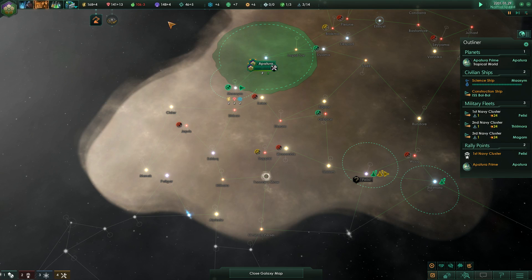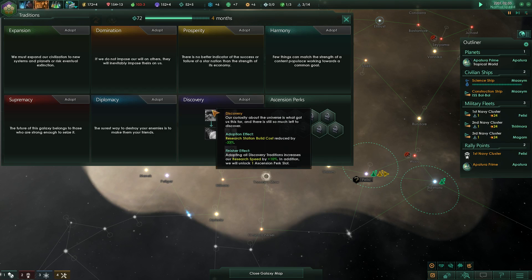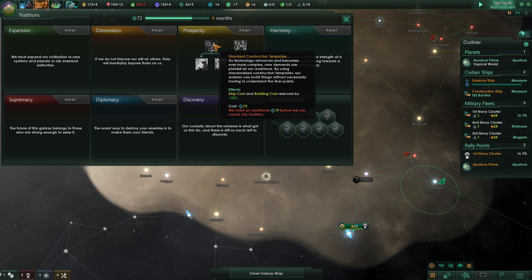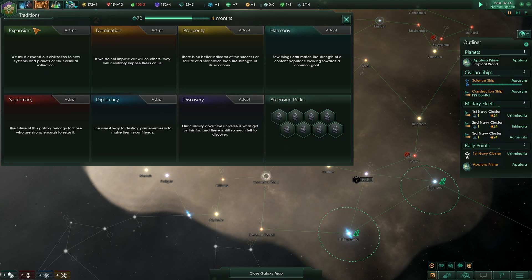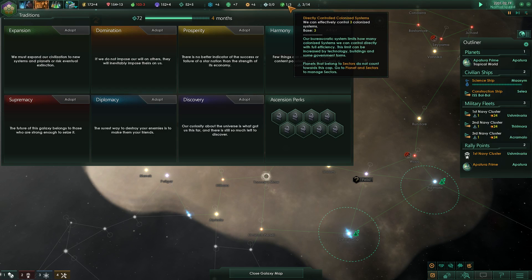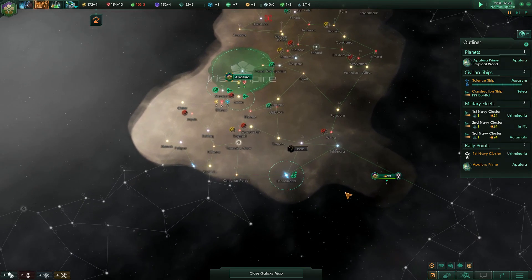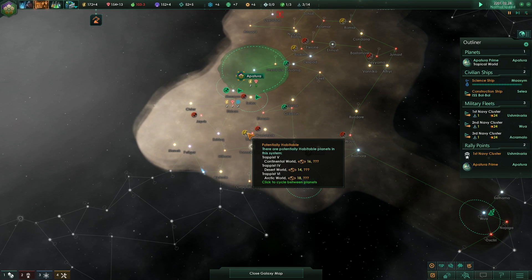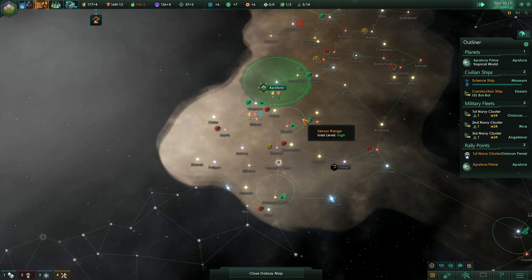So basically our plan is to grab those two traditions, then depending on how the situation develops we'll get the ship cost and building cost reduction or go straight for full Expansion. And of course you get two additional core sector systems which brings you back to five - that's what all nations had before this expansion, now it's free. All right, let's go back to fastest speed.